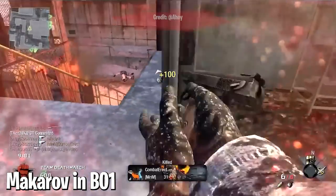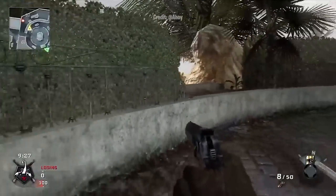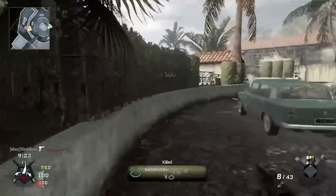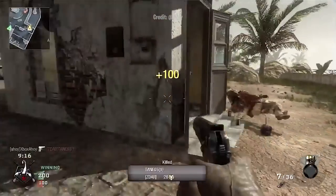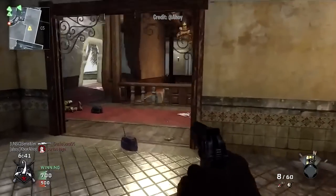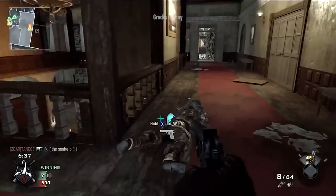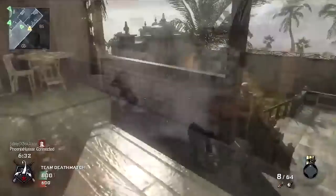At number two, the Makarov in Black Ops 1. It's a little awkward that there's a great COD villain named Makarov but a terrible gun with the same name. It's a dinky little handgun most people forgot about. It had a pathetic 625 RPM fire rate cap, meaning you couldn't shoot it quickly no matter what. The damage could take up to 5 shots to kill, and on top of that you had a puny 8-round magazine. The only bonus was it could kill with 2 headshots at close range, but how often did that happen? Barely ever.